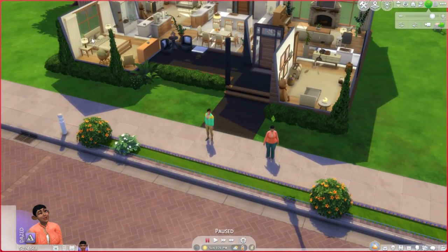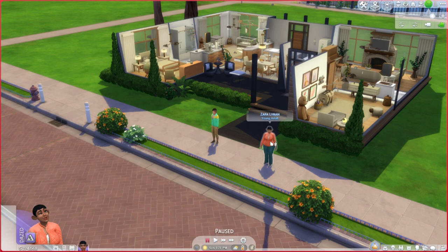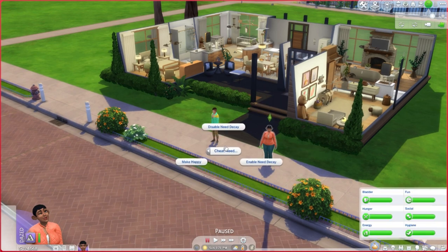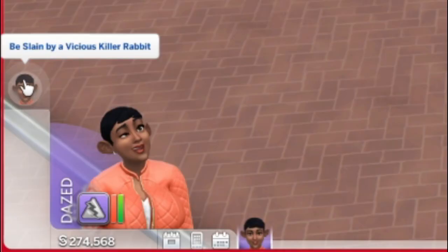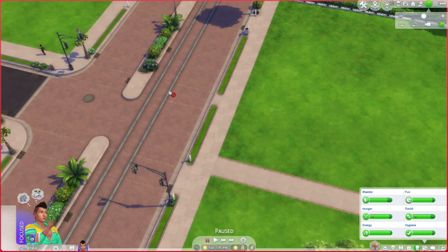Now going to live mode — by using testingcheats true, we unlocked all types of cheats. To access the cheat UI, press Shift while clicking on your sim, and you'll have all these options: cheat needs so your sim's needs are full with 'make happy,' disable or enable needs decay, cheat marriage, reset if your sim is glitched, cheat info, pack cheats, and you can even kill sims. But be careful — if you try to kill another sim, the sim that gets killed may be yours. Be very careful while using this. That's all we have for simulation mode.